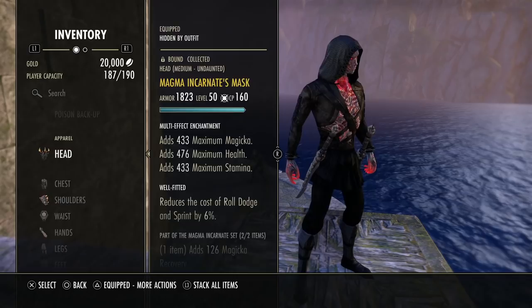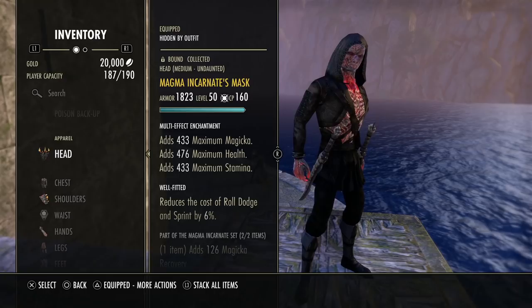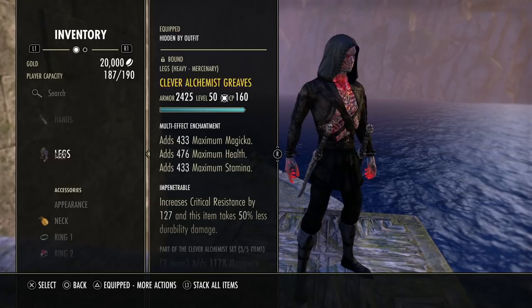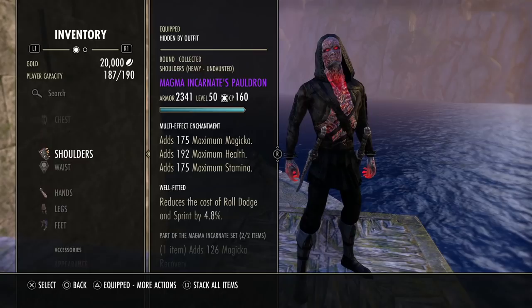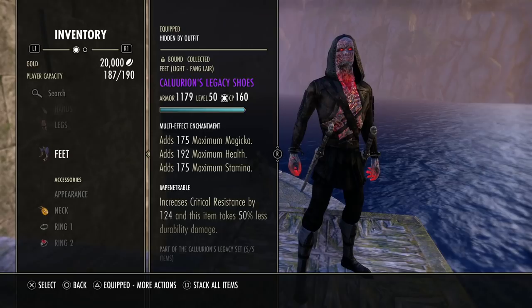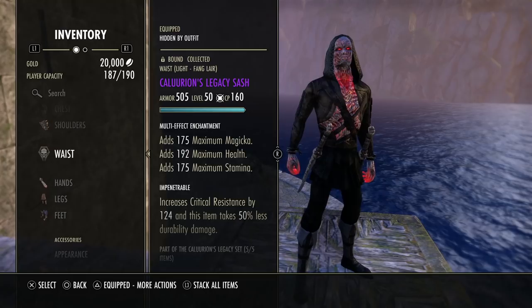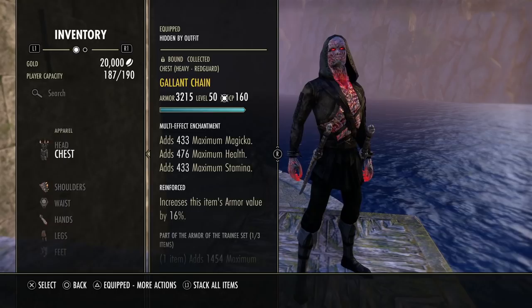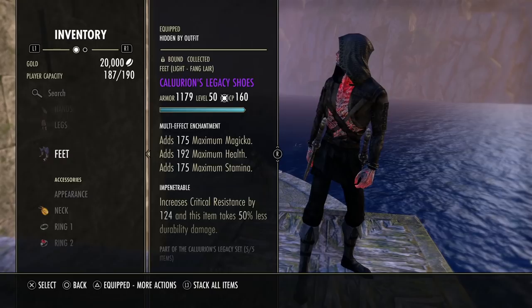For traits on my gear, we actually have one medium and three heavy on the chest, shoulders, and legs, then three light and one medium on the head. I'm liking a bit of Well-Fitted. My ideal spec would be three Well-Fitted, three Impen, one Reinforced — but right now we have two Well-Fitted, four Impen, and one Reinforced. Sturdy could be decent as well. For enchants, all tri-stats if you can get them. If you can't afford all tri-stats, use tri-stat glyphs on the big pieces — head, chest, legs — and go Magicka on the small pieces: shoulders, waist, hands, and feet. Running full tri-stat gives you free off-stat resources, so your stamina will be higher.